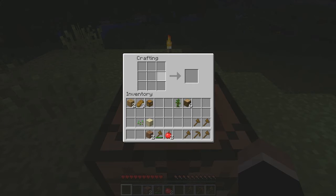So I've got a 3x3 crafting area now. You can make different recipes, and both are available on the Minecraft Wiki. I will try to remember to put that link in here.